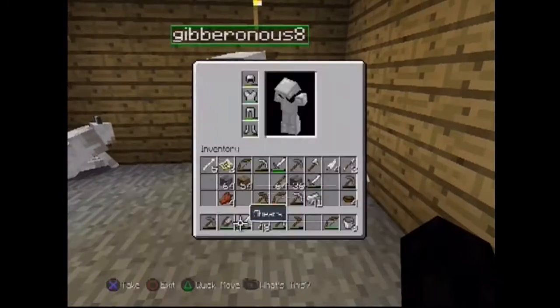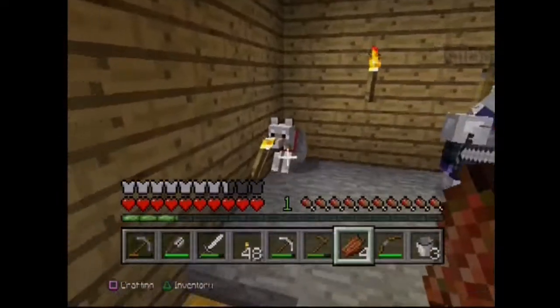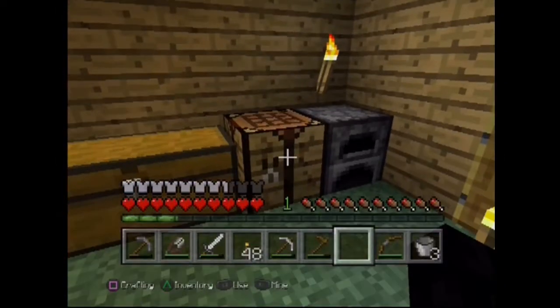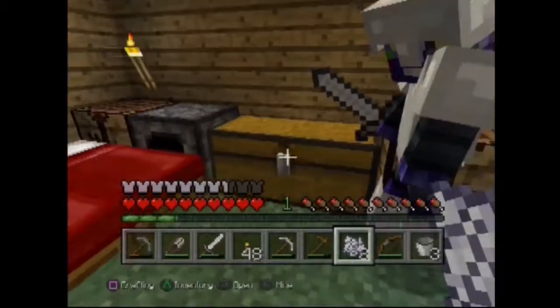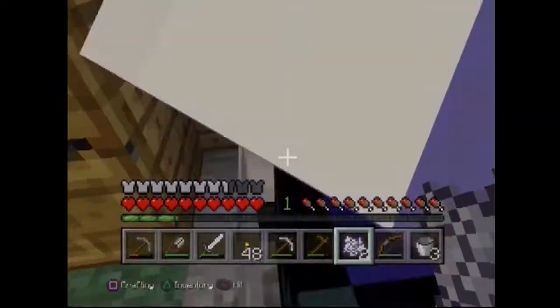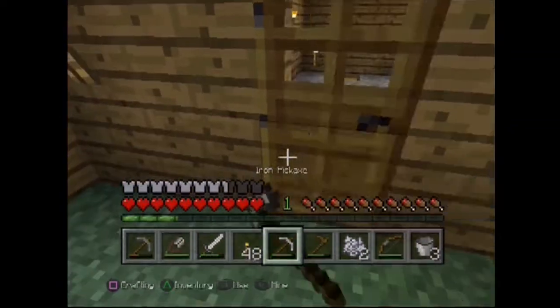Now I need to go make some bone meal so I can give you a white collar. There we go, let's make some. And now let's go give Waden their collar. Hello Waden, and welcome to my wolf pack!